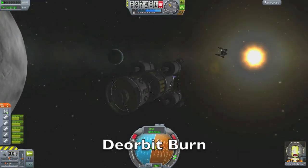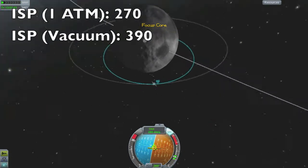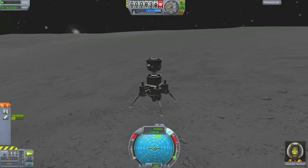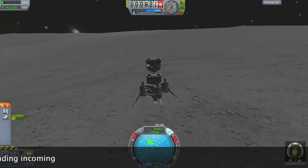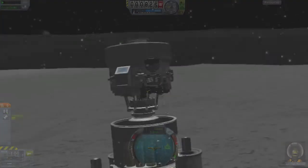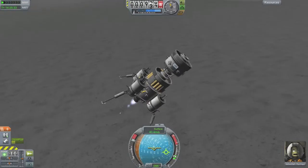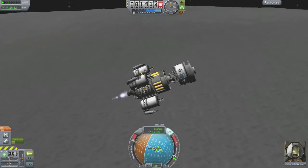We do our de-orbit burn using one of the central Poodle engines, which has decent efficiency — around 300 to 320 ISP in a vacuum. We do our braking burn and put down our gear. The Mun landing was not very good, but the Minimus landing is much better, probably due to its lower gravity. The connections between docking ports tend to wobble a lot, and here I realize I put the core upside down, but I don't bother fixing it for Minimus. We burn back into Mun orbit and decouple the side fuel tanks we no longer need.